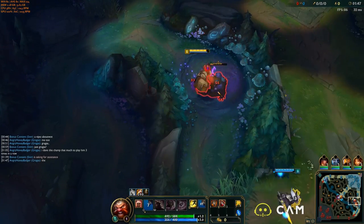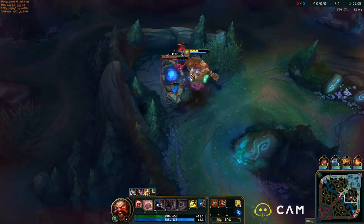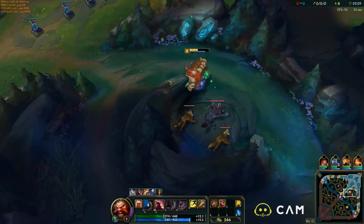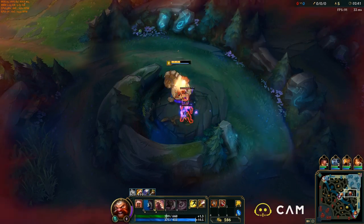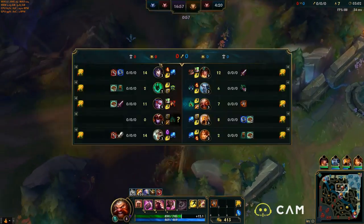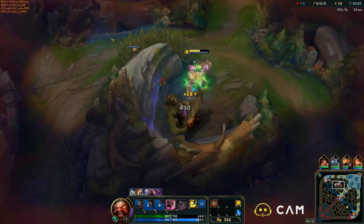Hey everybody, it is the Angry Honey Badger here and today we're going to be taking a look at a building guide for Gragas, a champion who I am really excited to see being played again, mostly because he's always been a solid jungler. His changes way back in season 3 when he used to be a mid lane mage with ridiculous range — Faker was destroying everyone with him — toned him back and he found a better role in the jungle. It's good to see him here again after some recent buffs, and he's very impactful and actually quite fun to play.